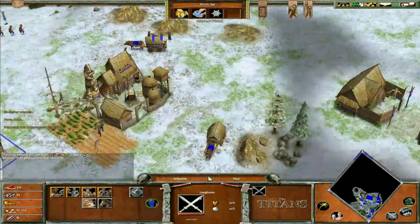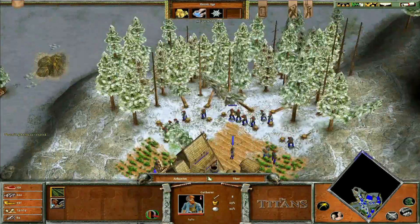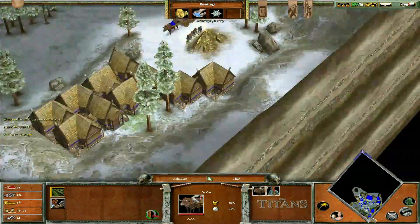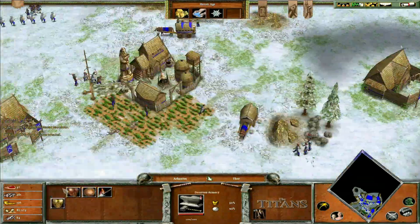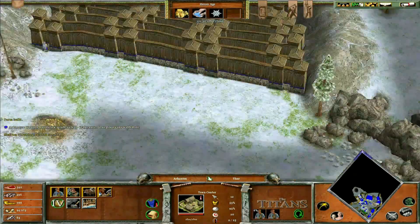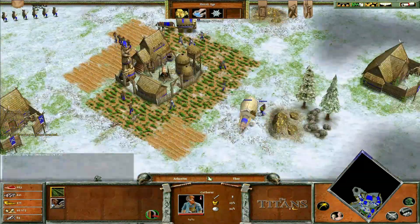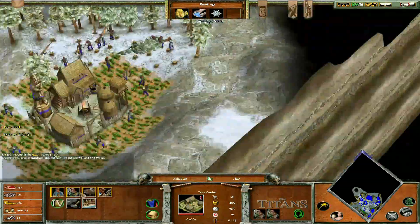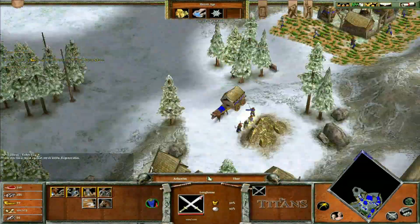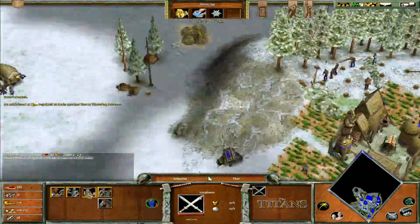I'm doing my classic move of tasking villagers immediately on wood, and then taking them off for farms after, as I build up wood and need food. And I think I'm just making some throwing axemen here to hold off these initial attacks. Building up more distraction walls. I mean, I had time to build up my defenses, so it probably would have behooved me to save up resources and get ready to age up as opposed to building up a military.